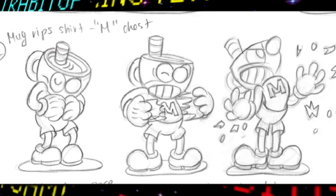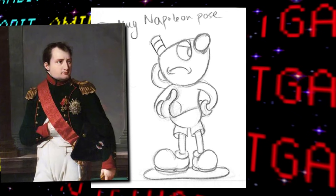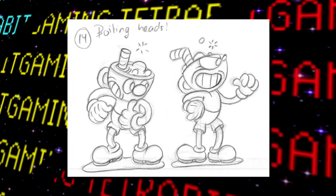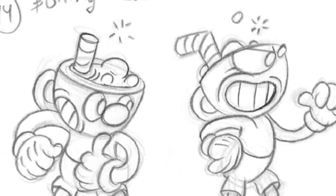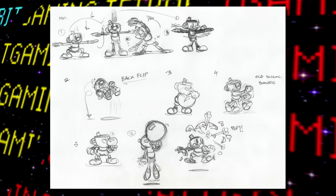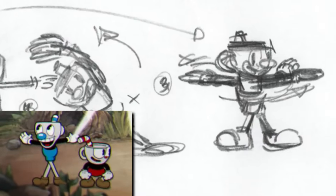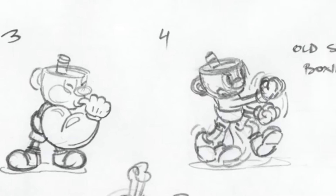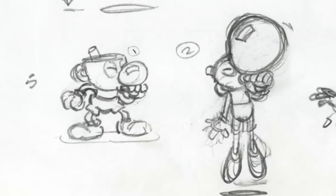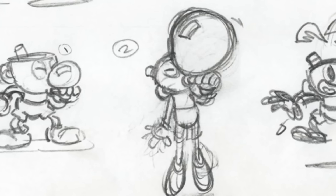More Mugman intro ideas: a winding-up mechanic on his head, Mugman holding back an enraged Cuphead, tossing in a mouth guard, ripping open his shirt to reveal an 'M' like Superman, doing the hand-in-jacket Napoleon pose — a pretty obscure reference — and Cuphead and Mugman having the liquid in their heads boiling as they're quite unhappy. A second sheet adds Mugman stretching before a fight, doing a backflip, inflating his arms to get swole, an old-school boxing taunt, and blowing a bubble gum bubble that causes him to float before popping.